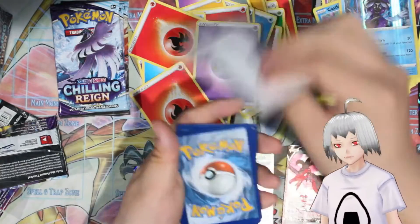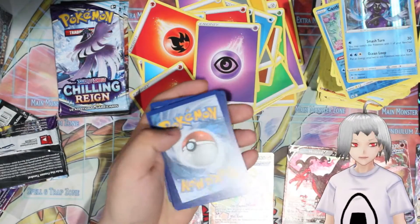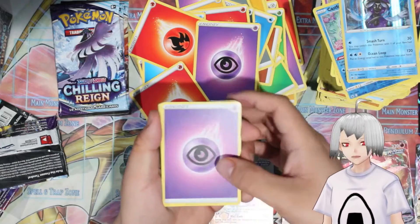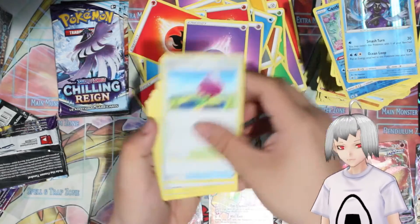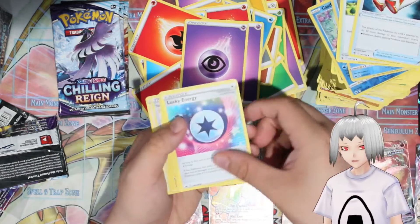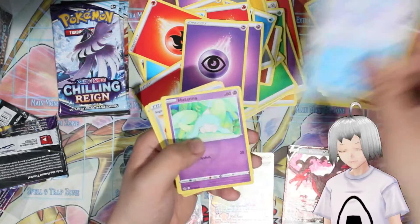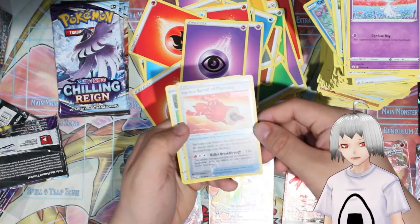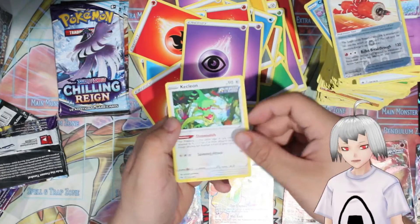Code card — Psych Energy, Dynatree, Justifying Gloves, Lucky Energy, Clobopus, Castform, Hatna, Aeron, Ralts, Single Strike Scroll, and Kecleon.